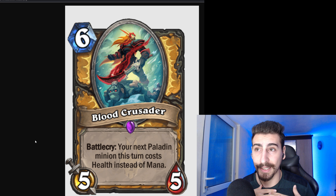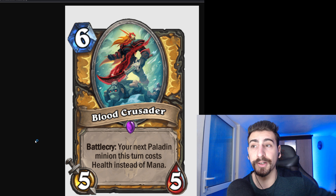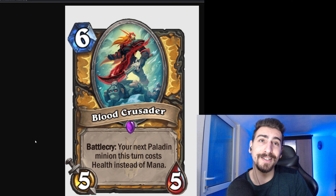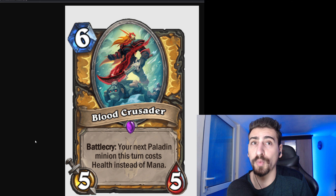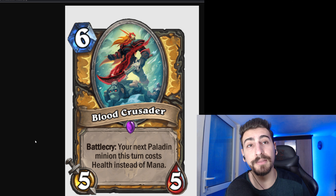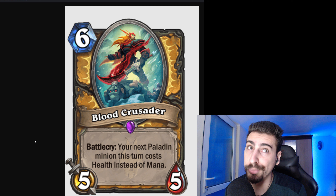6 mana, 5/5 Paladin Epic: Blood Crusader. Battlecry: your next Paladin minion this turn costs health instead of mana. We've seen cards like this before — not one, not two, but a lot. And most of the times that ended up being extremely broken.